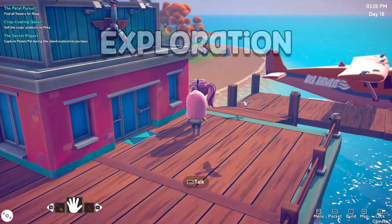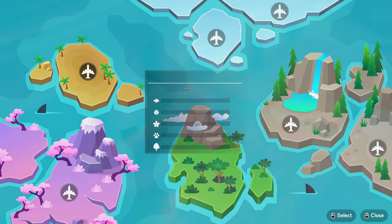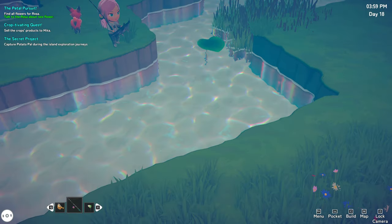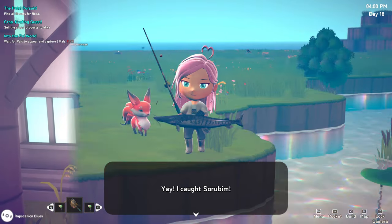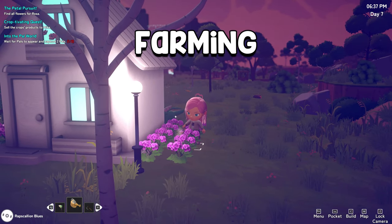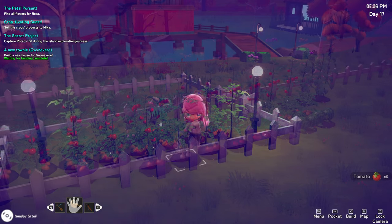When you're in the mood for a bit of exploration, you can hop on a seaplane to procedurally generated islands and search for treasure, new plants and crops, and meet new characters that you can invite to your island. There is also a bit of farming in Chill Town, but it's more like gardening, and you don't even have to water your crops, though they will grow more quickly if you do.